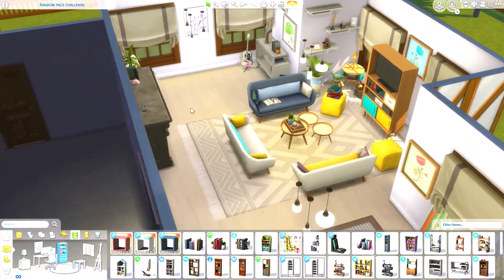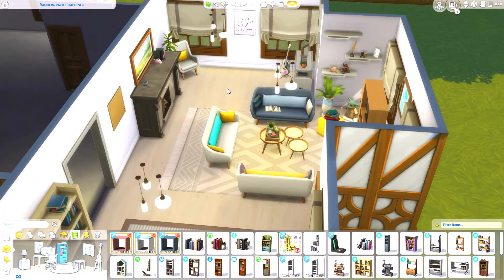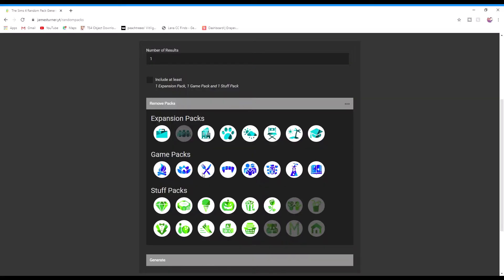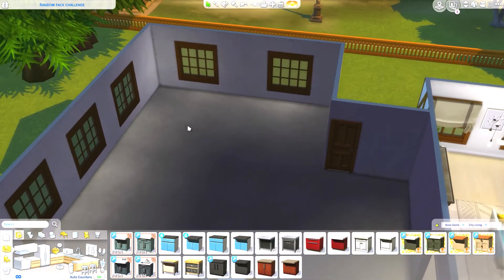Next is the kitchen. I'm treating the kitchen and dining room as two separate packs even though it's an open space. I've removed Tiny Living and Get Together from the generator so I don't repeat them, and I generated 'City Living' for the kitchen — that's not too bad actually.